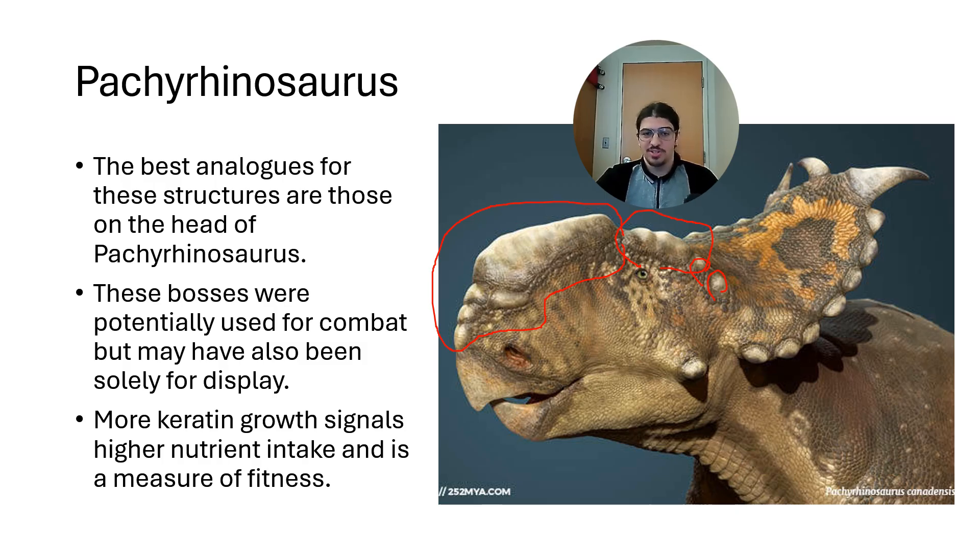Bosses are also an indicator of nutrient intake and animal health, because more keratin can grow if you take in more nutrients during the year. This is one of the reasons why deer eat other deer — to retake those nutrients and grow larger antlers. This is why you should not remove roadkill if you're not permitted to do so, because that's really important food for male deer. They will not be able to grow their antlers nearly as large without access to that very important source of nutrients. A little advocacy here: please don't take roadkill off the street if you're not permitted.